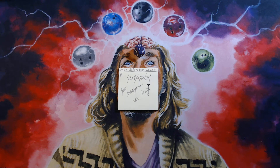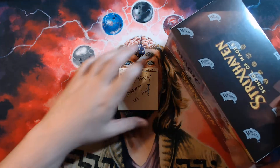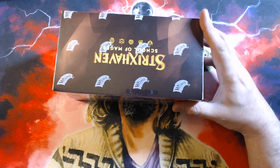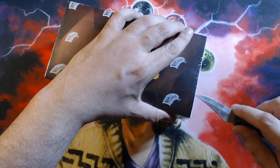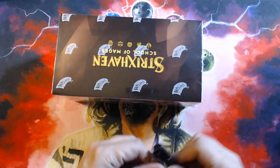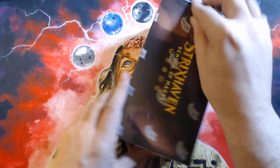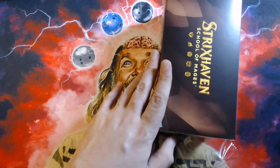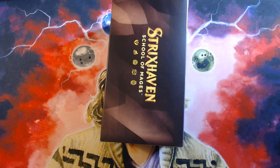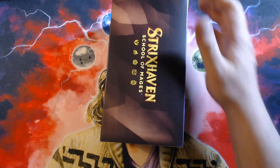Greetings and salutations, humans of Earth! Red Wild Rider here for the third and probably final set booster box opening of Strixhaven: School of Mages. My first two boxes were interesting — box one only had three mythics, one of which was the mythic lesson, making it a bad mythic box, but it had six miscut Mystical Archive cards. Box two did much better on mythics with four miscut cards, though only three were significantly miscut.